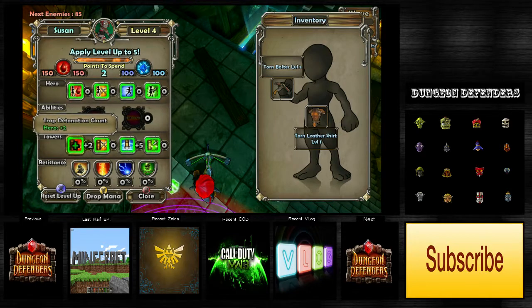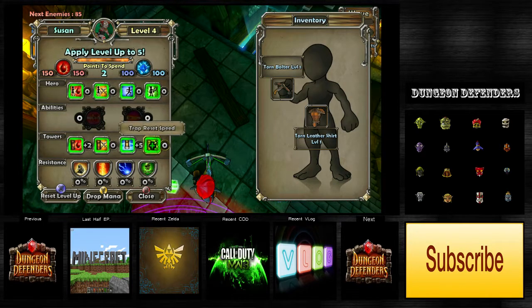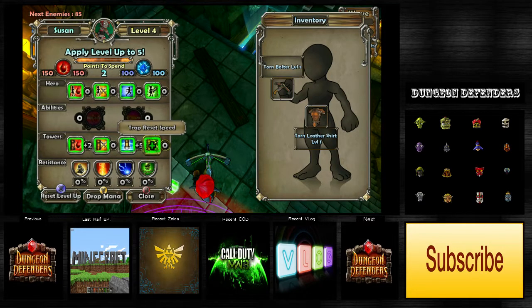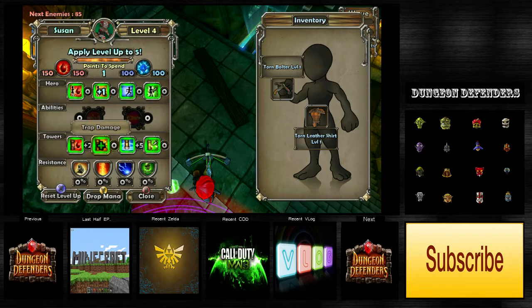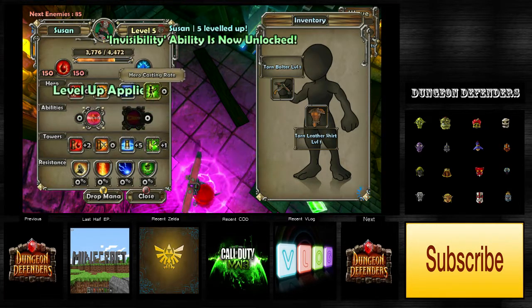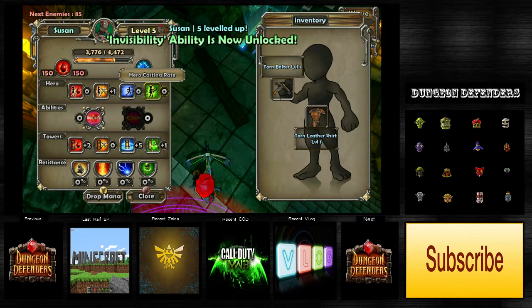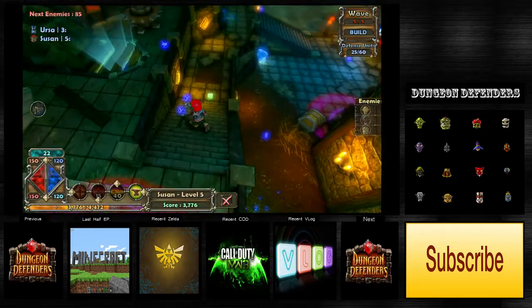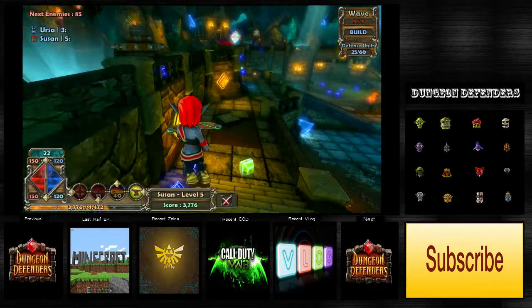Trap detonation count, trap damage, trap reset speed. I don't really care about casting rate. Hero speed - kind of want some extra damage, that'd be nice. I'm gonna focus on my thing - it's 50% damage and reset speed. There we go. Invisibility? Why am I still level three?